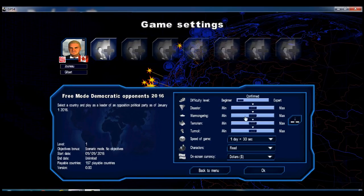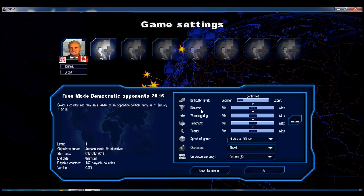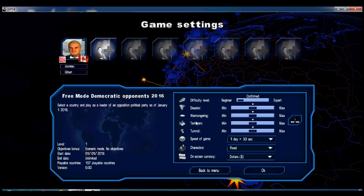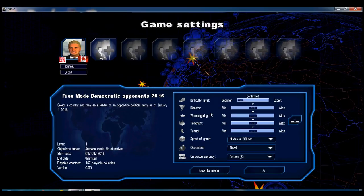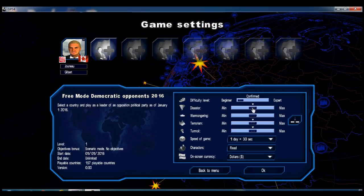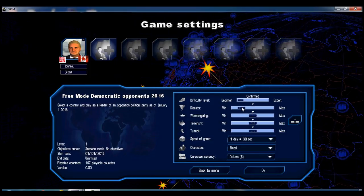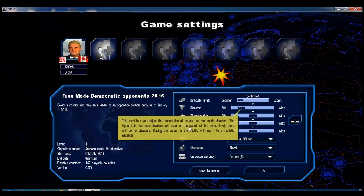I'm going to turn all these settings way down because they are off the charts. It's absolutely silly. If I leave disasters at the medium setting, Canada will have two massive wildfires every year — historically huge wildfires, out of control. I'm going to turn it down to just under half, so we can have them sometimes but not twice a year.